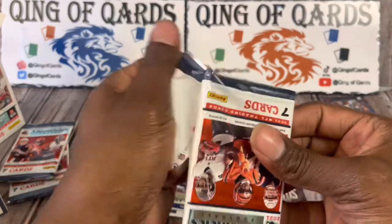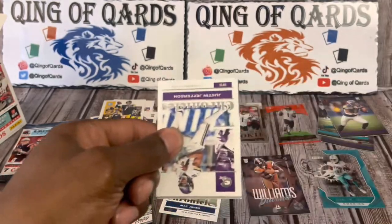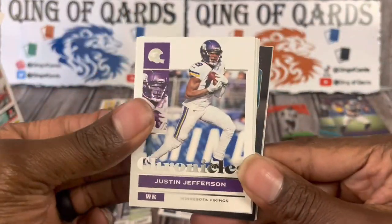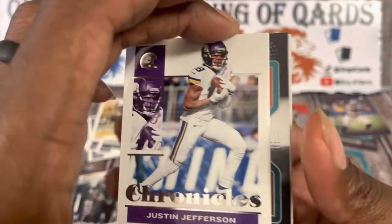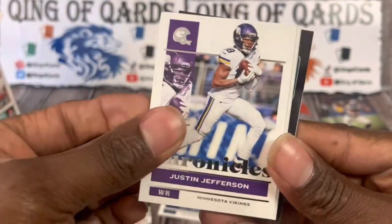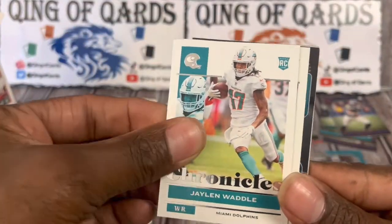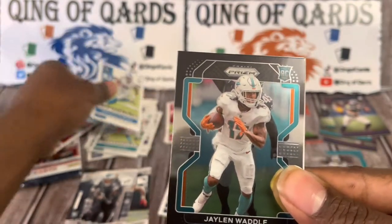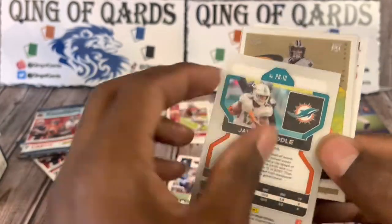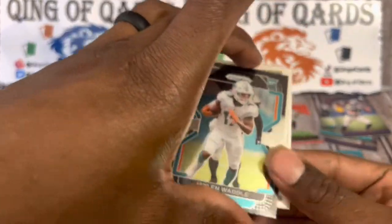Like I said, not much value in Chronicles but I like the rip. I'll buy some whenever I see something out in the wild. Starting off with Justin Jefferson. Oh, we got a black — that is a black — and that looks like it's probably going to be Miami colors, definitely going to be Miami. Justin Jefferson, Jalen Waddle — it is Jalen Waddle. We'll take it though — a Prism Black Jalen Waddle. Noise! Real noise!